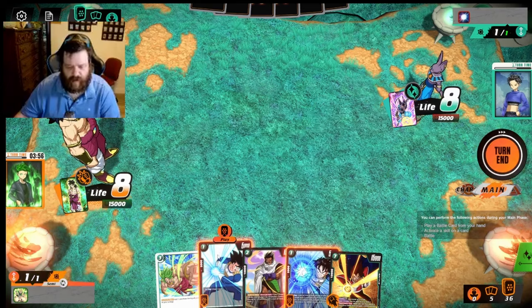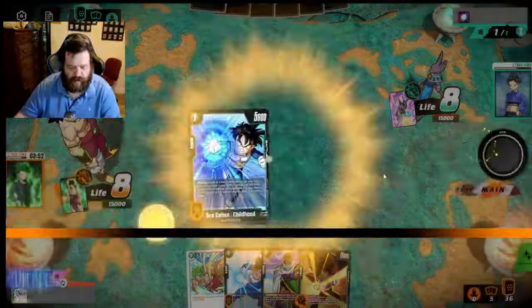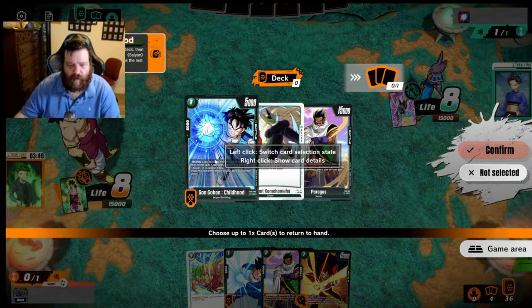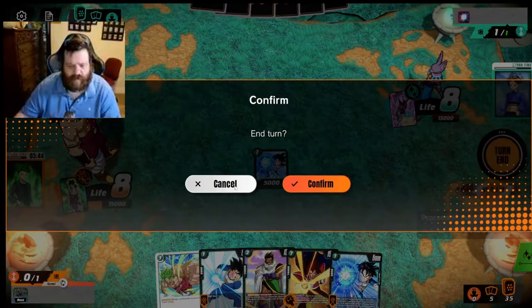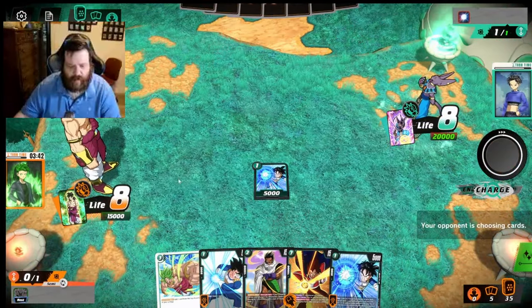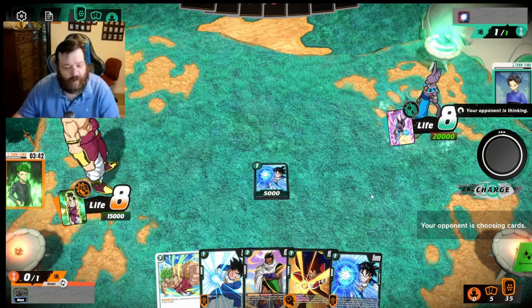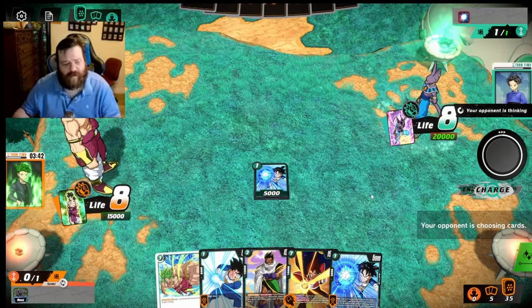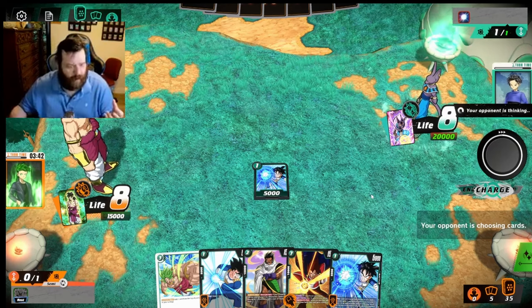Between searchers I generally go with Son Gohan Childhood because it gives more information. Going first, I'll take this and pass the turn. I'll be able to play two more searchers on my second turn, then Destructive Strength, and hopefully into a third searcher. This going-first curve is very ideal — now I'm looking for the Son Goku five-drop to ramp my energy even more, then finally a threat: either the Androids or Broly.